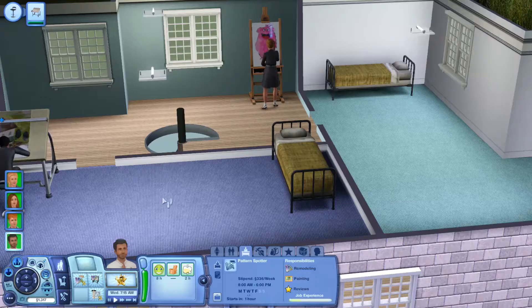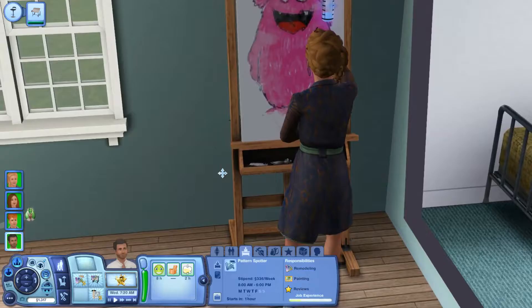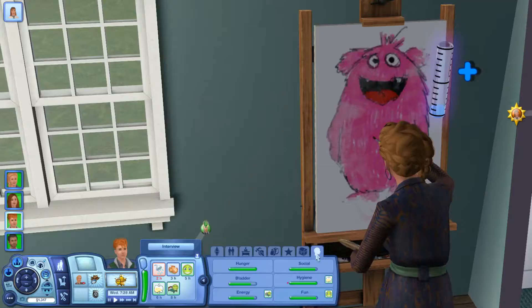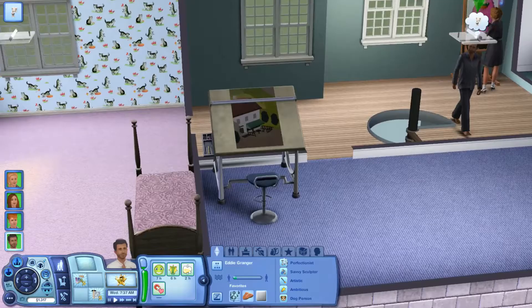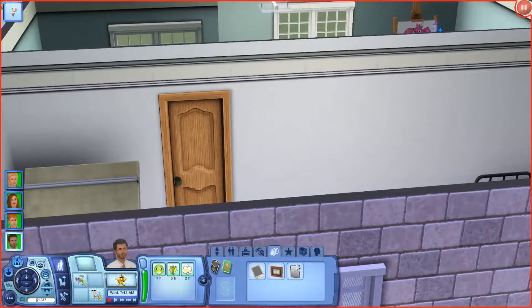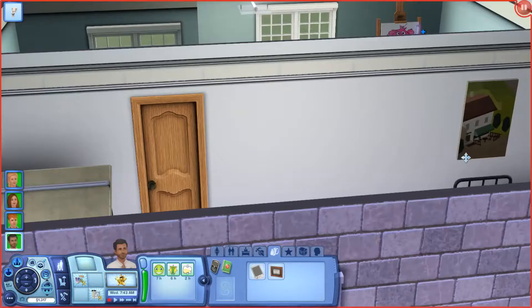I have no idea what Zia is painting, but it is quite adorable - a little pink monster thing that just looks adorable. Eddie is still in his pyjamas though - I thought he got dressed. That's a pretty cool sketch, but it's only worth 4 simoleons. I'm going to put it up on our wall above our bed.